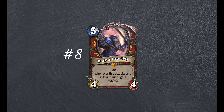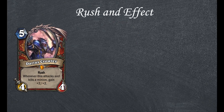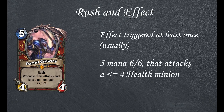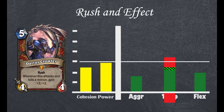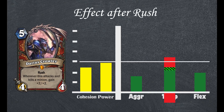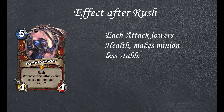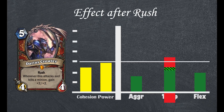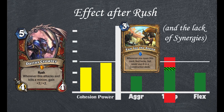Up next, Darius Crowley. Warrior legendary, 5 mana 4/4. Rush. Whenever this attacks and kills a minion, gain +2/+2. This card is interesting because the Rush effect pretty much guarantees the secondary effect, so this card can practically be viewed as a 5 mana 6/6 with Rush, except his Rush target needs to have 4 or less health. That altogether isn't that bad, since the flexibility boost and limit even out to make this card a fair 5 mana 6/6. However, this card paints a picture of being able to boost its power multiple times over a game — this is sadly impractical. This card will continue to lose health unless it attacks minions with 2 or less attack. So this card does not actually get much stronger past that first strike. As much as I would like to say that this card is decent, I think it's just a little too lacking to be of much use, considering the impracticality of a high value play.